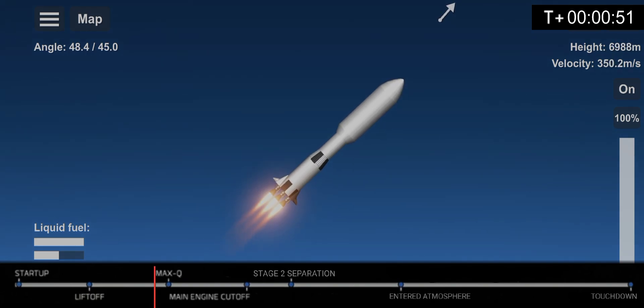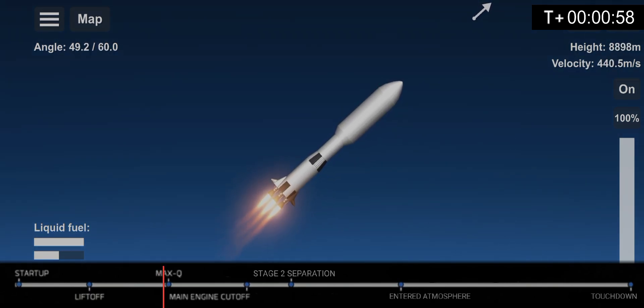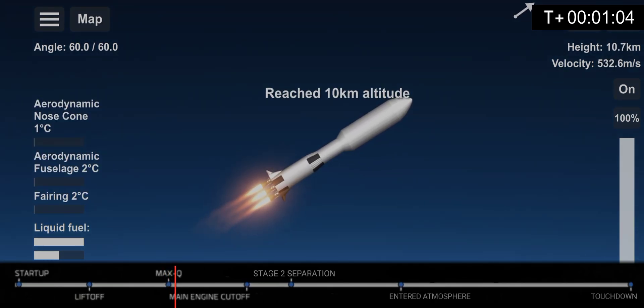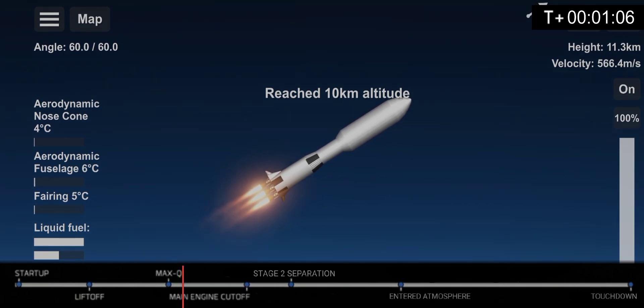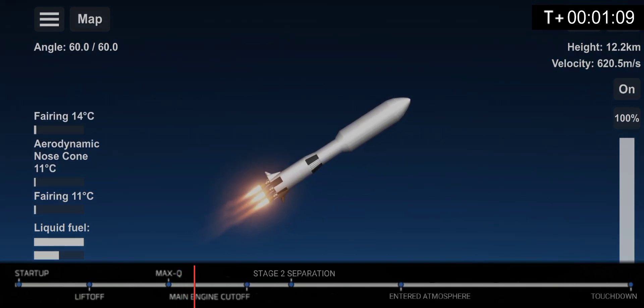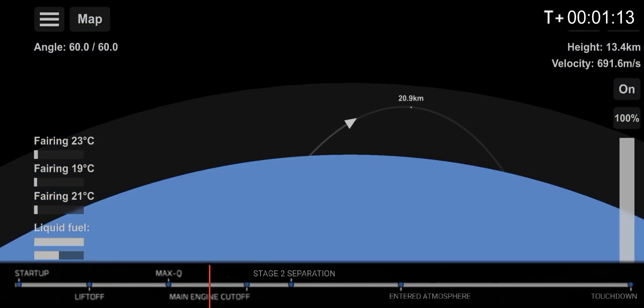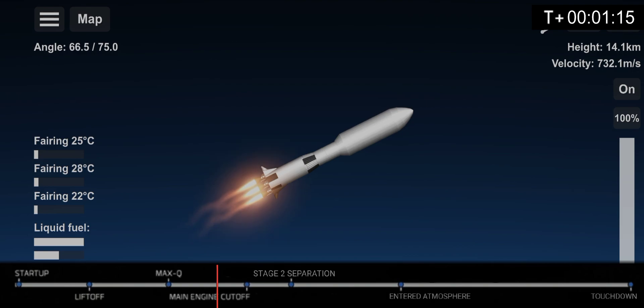Space Dark Star — you just heard the call out for Max-Q. This means that the vehicle is currently experiencing the greatest amount of external stresses as it ascends through the Earth's atmosphere that it will see during its flight today.